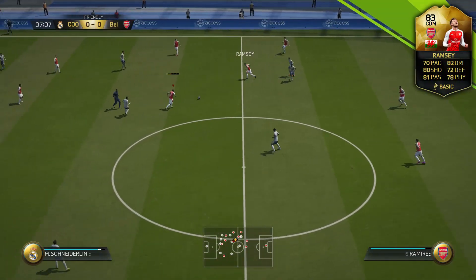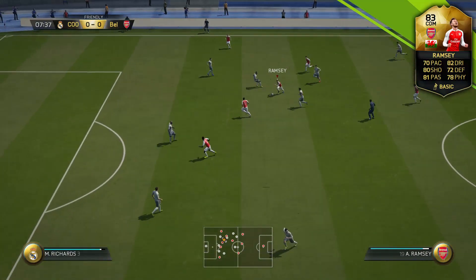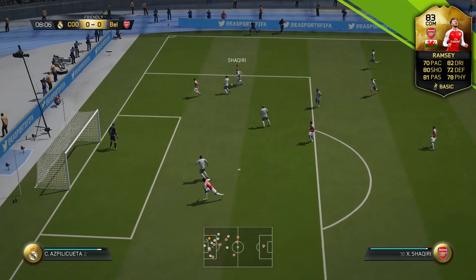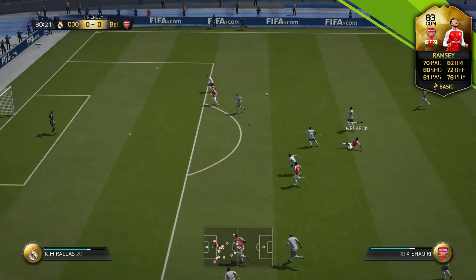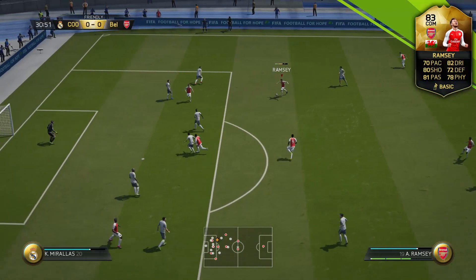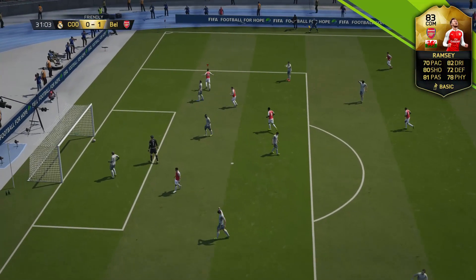As you can see, he's getting back to help out in defense, working hard, makes a tackle, and then look at him — he gets going forward, puts in a nice through ball and actually creates a pretty good chance, turning defense into attack. Eventually I would be dispossessed of the ball, my opponent tries to clear it, and look who's waiting on the edge of the box — Aaron Ramsey, right place right time, and he forces a corner with a pretty good shot.